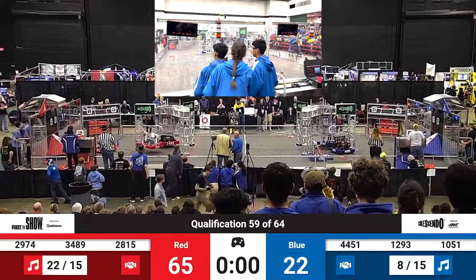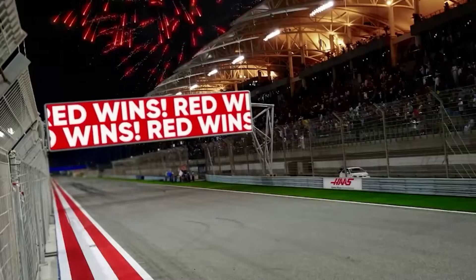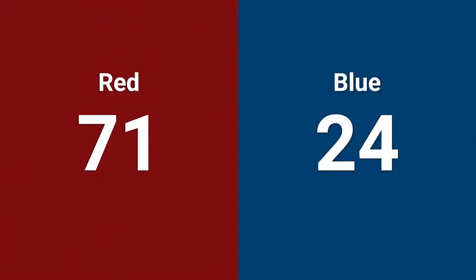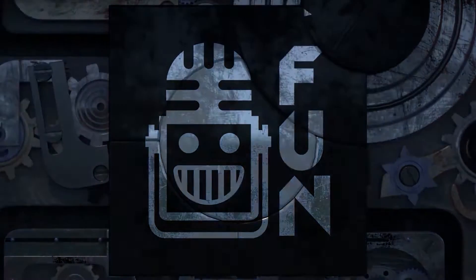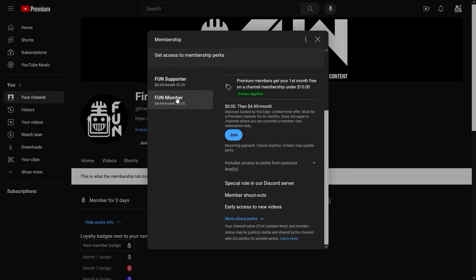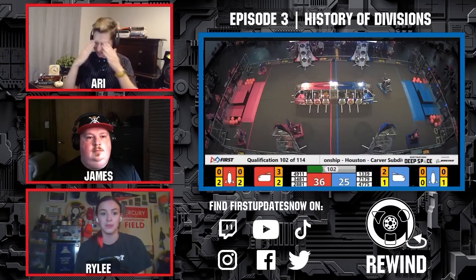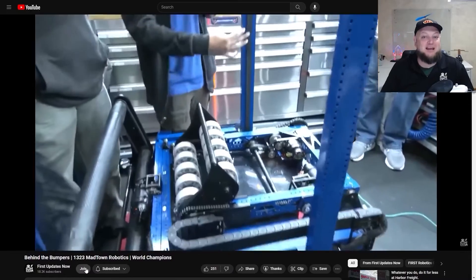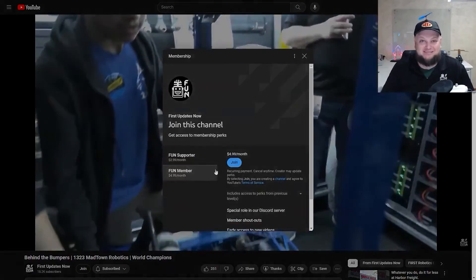Nice hustle, nice hustle. Nice job, guys. Support Fund's content creators when you sign up for a membership on YouTube Join. You'll get access to special perks like emotes, loyalty badges, and Fund members will even get early access to our scheduled videos and more. 100% of this revenue will go back to our correspondents. Click the Join button in any YouTube video to pledge your support.